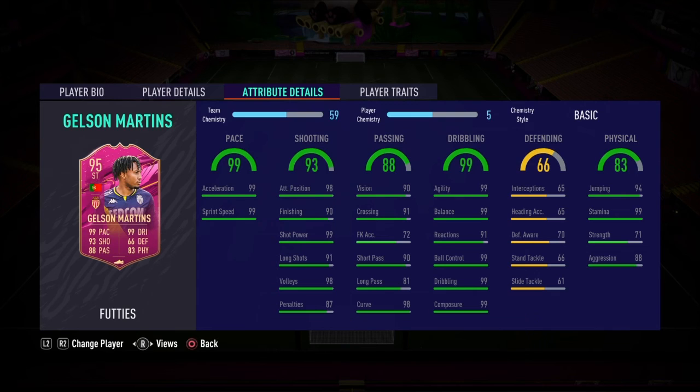Stamina at 99 — we'll be going up and down the pitch all game putting in those crosses. Strength is a concern because big defenders like Mina are very overplayed right now, so strength is a big skeptic in terms of him holding his own in a starting position. We'll boost it with chemistry styles. Aggression at 88 — as a striker, that's okay and doable.